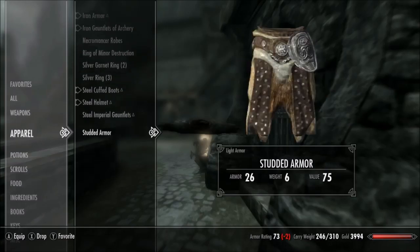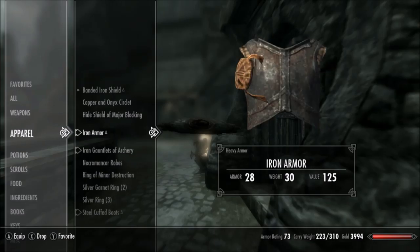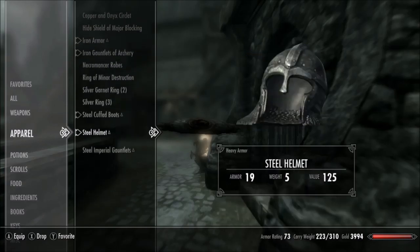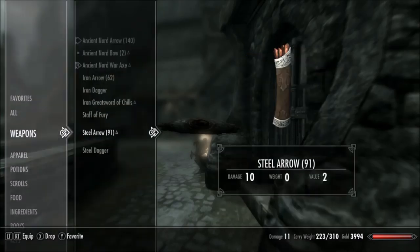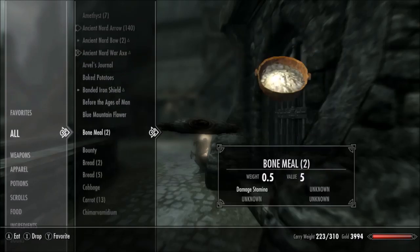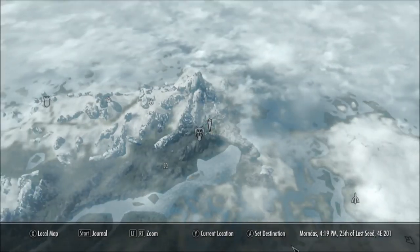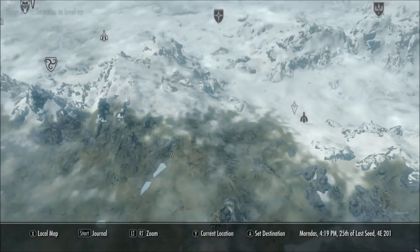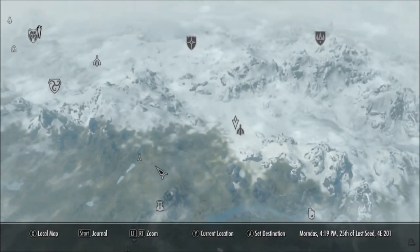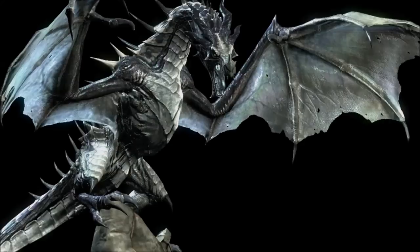The problem with getting their gear is it's not always the best. Light, light, light — my stuff is actually better than what I've got. It doesn't offer much protection really. Oh well, drop, drop, drop — I don't need any of this. Over the time of being in Skyrim you accumulate so much junk, which I'm very good at doing. Anyway, let's continue with this quest and jump to the location.